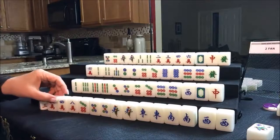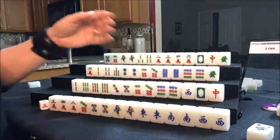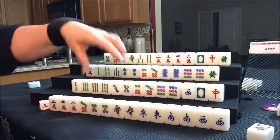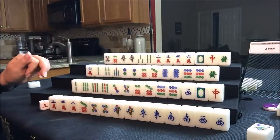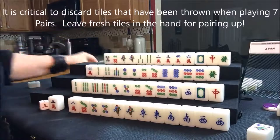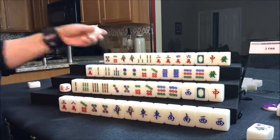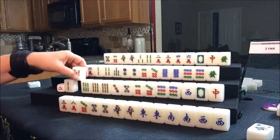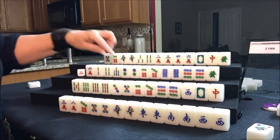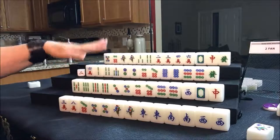Usually when you play, you need four sets and a pair where the sets are three of a kind or three in a sequence. But there is the exception to the rule of seven pair. Let's go ahead and throw the four crack because there are already two out. We'll draw for south. Nobody can take the two. They got a five bam — that's not helpful. Let's throw the two bam. We're going to draw now for west. Nobody can take the two bam, so we're going to go ahead and draw.